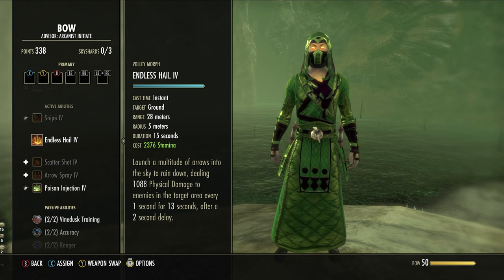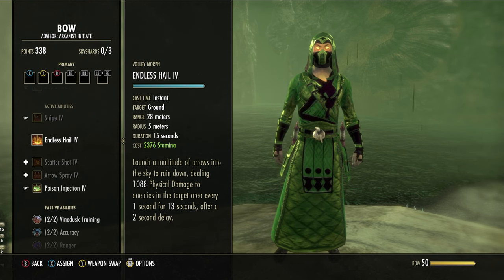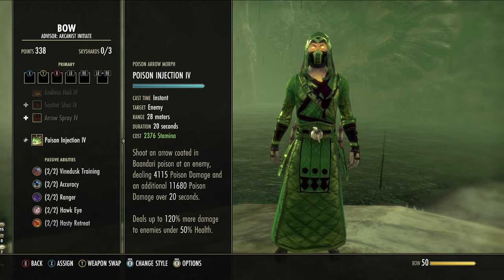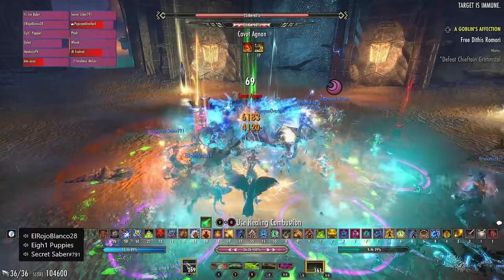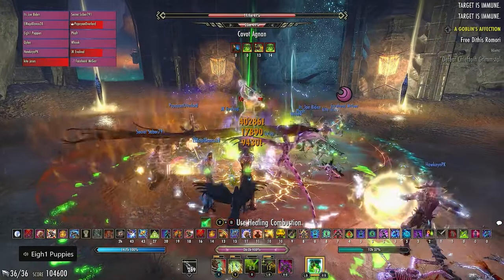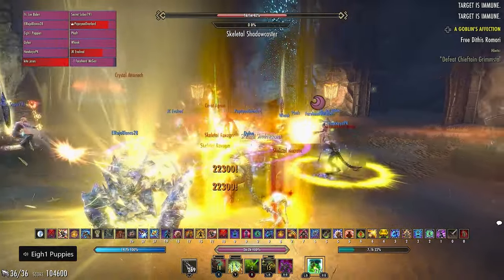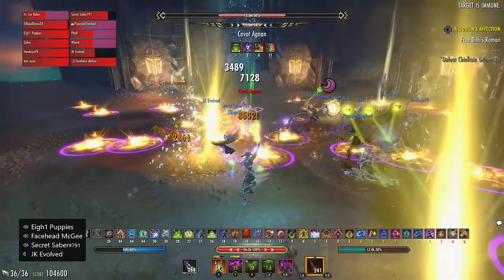When opting for a bow in boss situations, you will usually do so for range and or burst damage, making the Master's Bow an incredibly strong option. This means you would have to slot Poison Injection, which is most relevant due to the Master's Bow set offering 330 weapon and spell damage to targets afflicted with Poison Arrow — providing an increase in a stat line that increases the DPS of all our sources of damage. This will be more preferable in shorter and burstier fights, as opposed to buffing only direct damage with the VMA Greatsword Runeblade setup or simply buffing Wall of Elements in the Fatecarver setup.